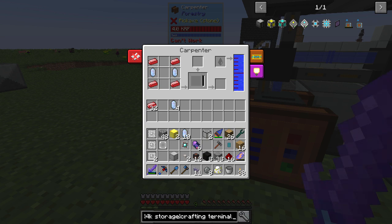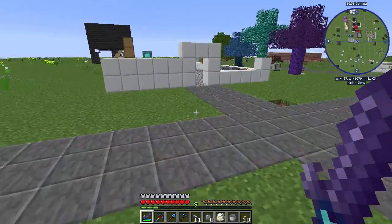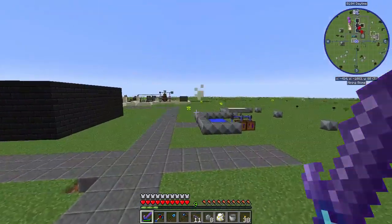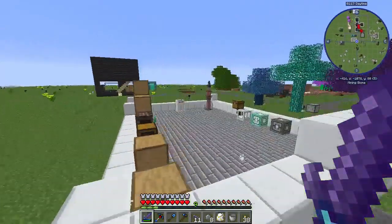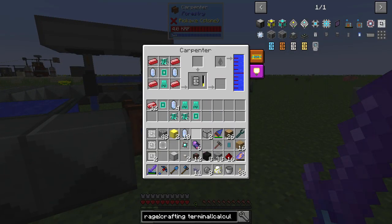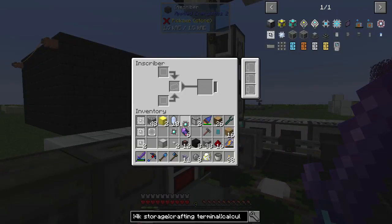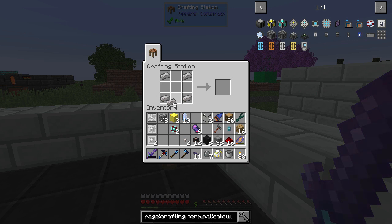The calculation processors are refined circuit boards, which requires the greens. So we'll need two of each of those. I believe it was this on top, stamp in the middle, and then the scissors stuff on the bottom. So we'll make these no problem. Then we'll make the other ones — the logic ones. Eventually I will get around to making another carpenter and we'll get those automated. Silicon press — we'll just start pressing silicon. And while we're kind of doing this, let's go ahead and get iron and glass cables. And there is the EMI drive.